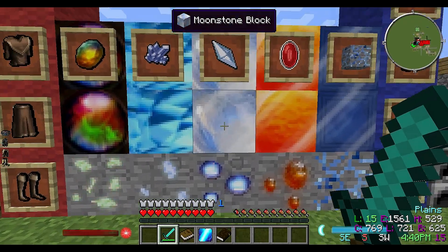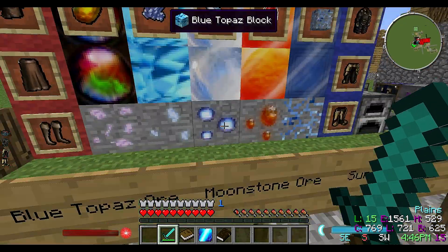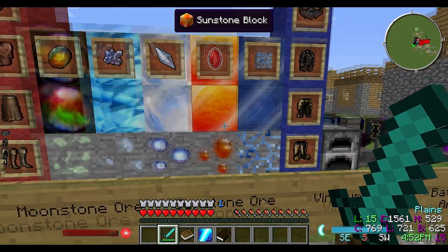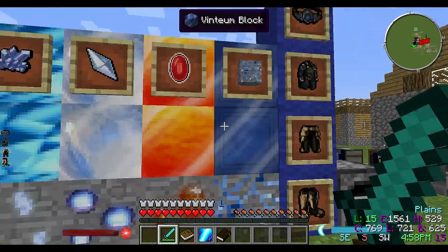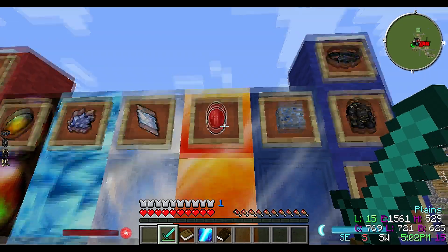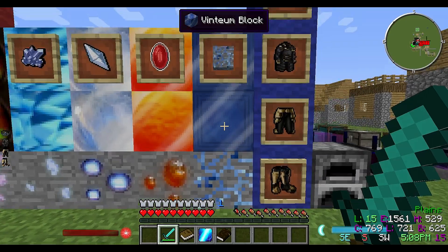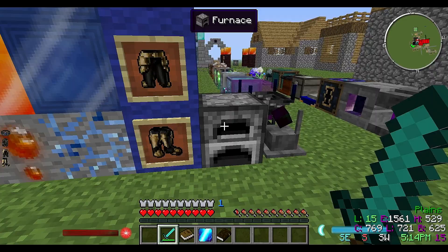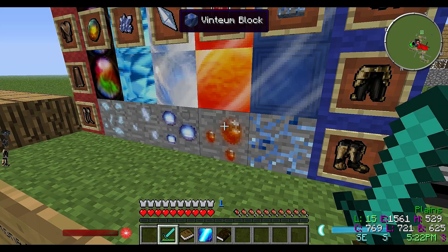The Moonstone ore is also a pretty sweet looking block, and this is actually the item you get from it. We're going to look over here at the Sunstone ore - another pretty awesome block. It has a nice little orange tint to it with little swirls, and this is actually what you get from the block itself. When you mine this you get the actual ore, and in order to get the finished product all you have to do is just throw it in the furnace - and this is what I got, some Vinteum dust.